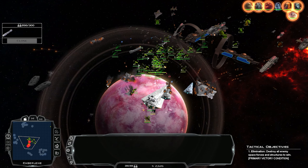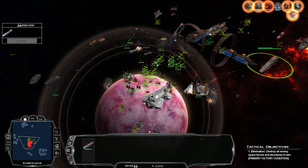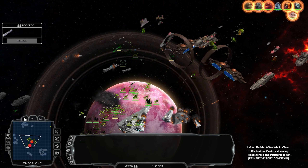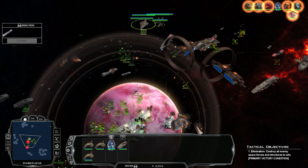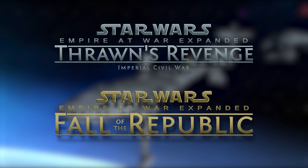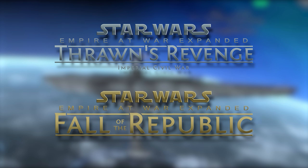The Hutts are the most recent addition to Thrawn's Revenge and Fall of the Republic, and today we're going to talk about how to best slug it out with the other powers of the galaxy, covering the government mechanics, economy, and roster of the Hutts in both mods. We'll start with the economy since that's the exact same between Thrawn's Revenge and Fall of the Republic, but it's also where they differ the most from other factions.